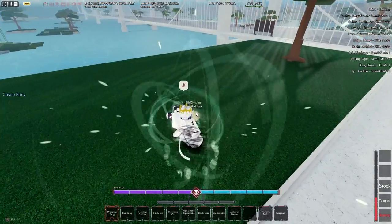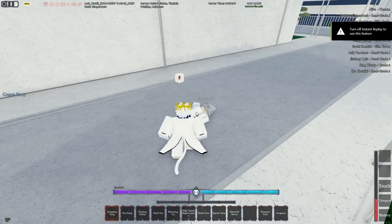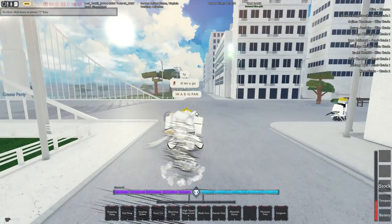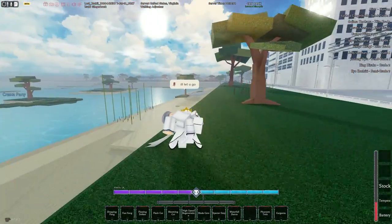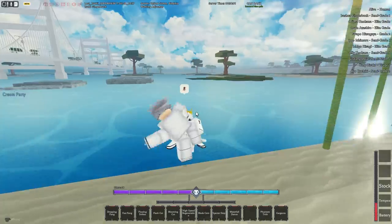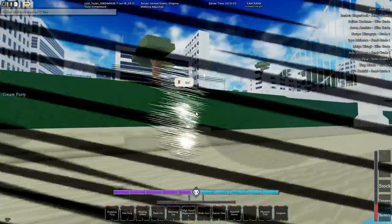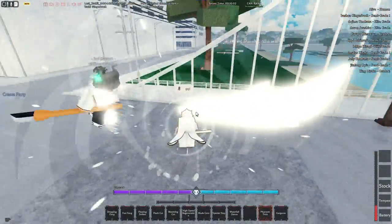After you get 150 to 180 raid wins you'll be on stage two. Stage two is a bit hard. First you need 150 hollow kills, and then you need to kill three to five Bawa bosses - for me it was three, but I'd suggest doing three and then checking. The Bawa boss is the boss that spawns in Hueco Mundo.